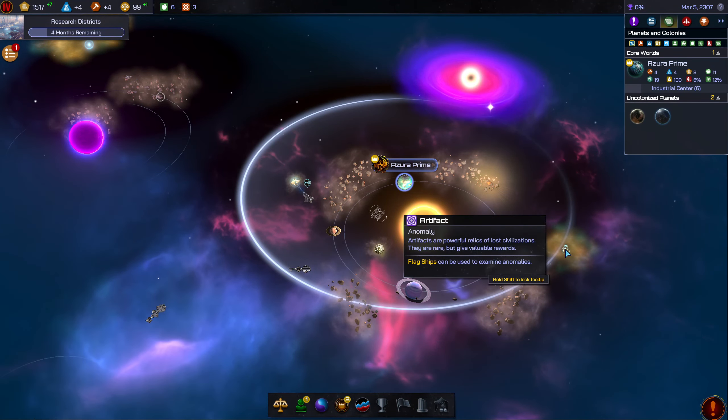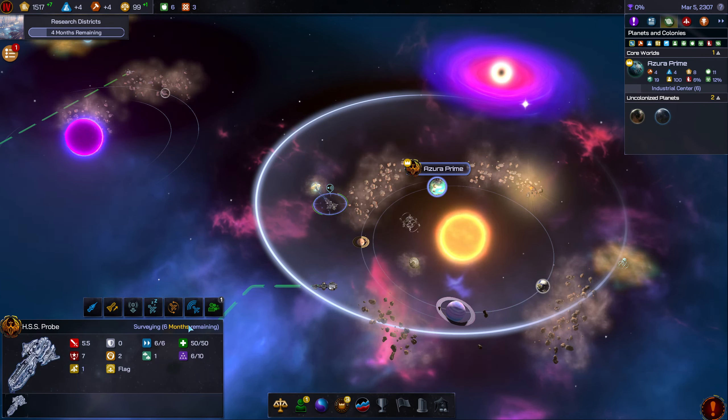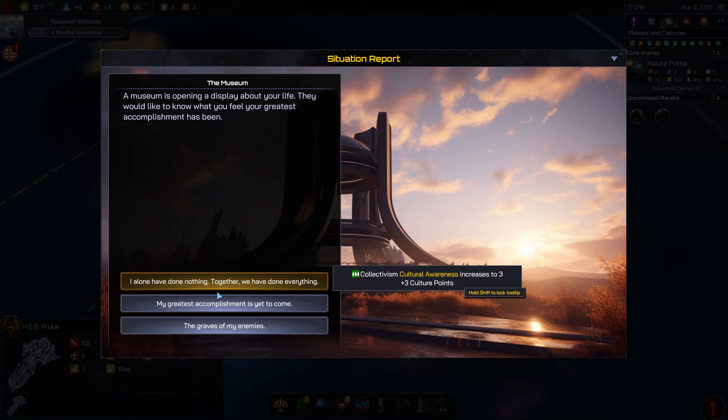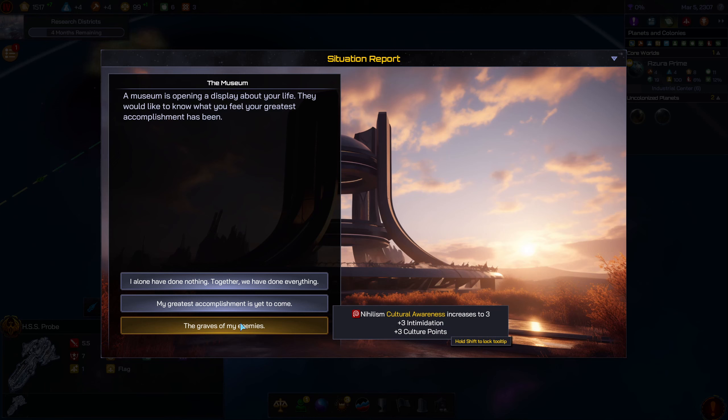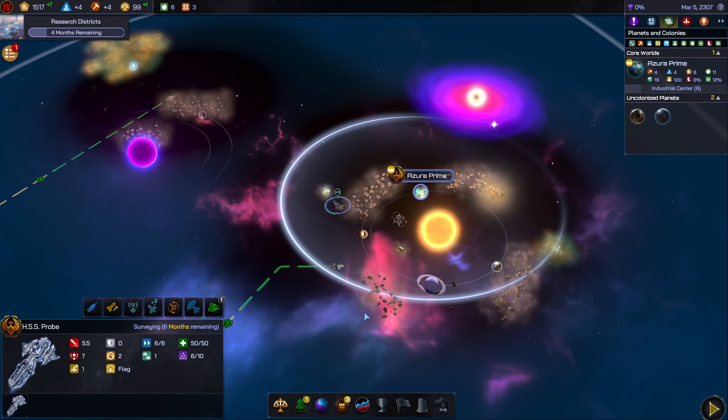Looks like we have a lot of stuff in our immediate area. How long does it take? Six months — holy cow. There's another anomaly over there. There's an event: I get culture points — collectivism, progressivism, or nihilism. I feel like this matches with the theme of the civilization. 'The graves of my enemies' — maybe we go that route even though it's not what I'd normally choose.